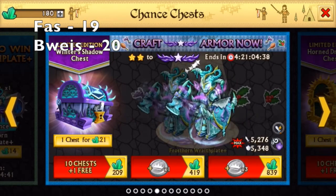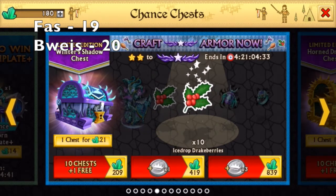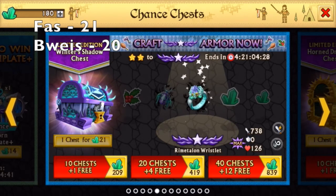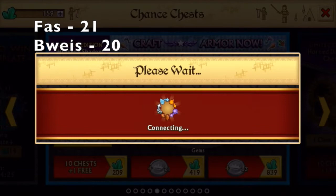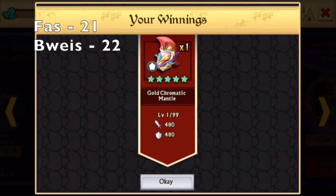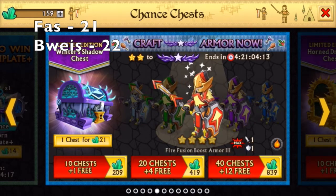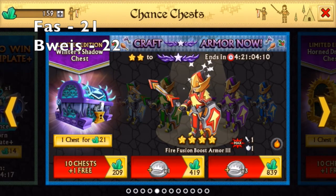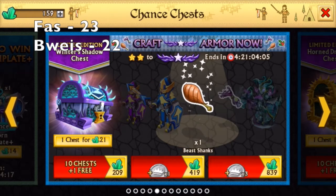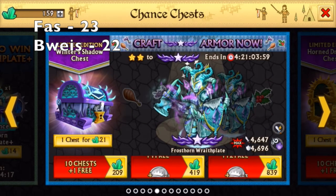Let's see what I get — and I get an epic. Gold Chronomatic Mantle. Let's see what I get — and I get an epic. It's so bad. So basically, at this point, whoever gets a Shadowforge wins, unless the other person gets another Shadowforge.